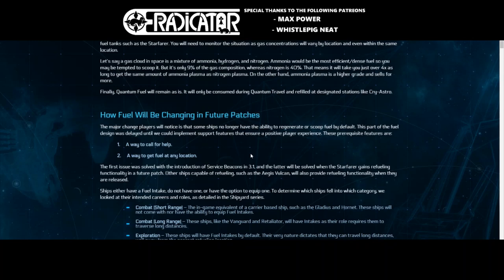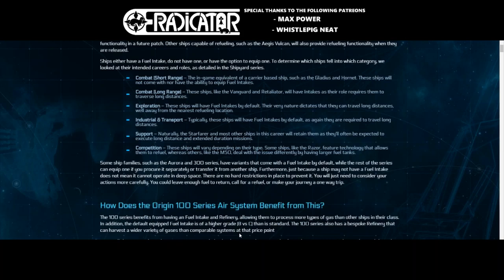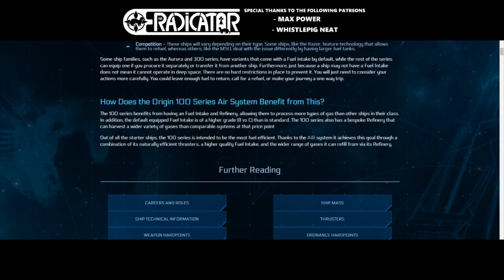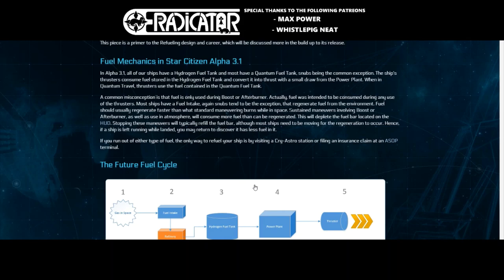Looking at how fuel will change in a future patch: obviously we'll be able to call for help and get fuel from any destination — we're already getting that in-game now, but it's a tier one implementation with more to come. Interestingly, some ships won't have fuel intakes at all, like combat ships, whereas long-range exploration and industrial ships will have larger fuel intakes for covering greater distances. Competition ships like the Razor will also be able to refuel, while the M50 will have a larger tank — interesting to see how this affects how those ships fly.